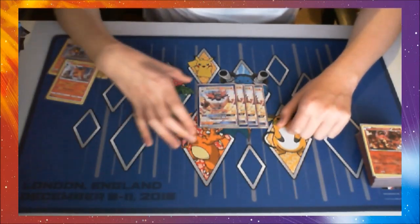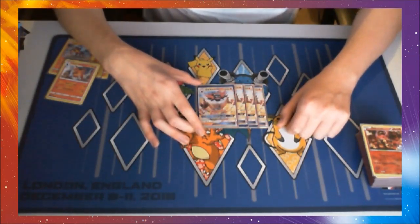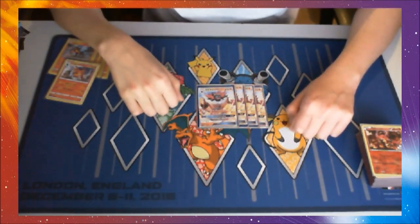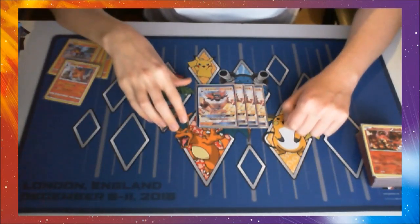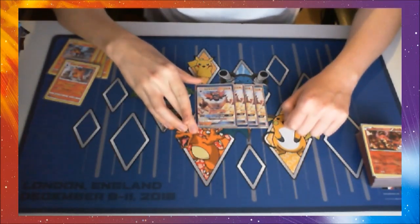That's kind of what we're building the deck around. He does have 2 other attacks though. His second attack, Tiger Swing for Fire, Fire, Colorless does 80, and you flip 2 coins — 50 more for each head, so that can reach the magical 180 which also knocks out EX Pokemon. But that's a lot more risky — you have to have good flips. So more often than not you're going to be wanting to use Hustle Blow, unless you're using his GX attack, Burn Slam GX.